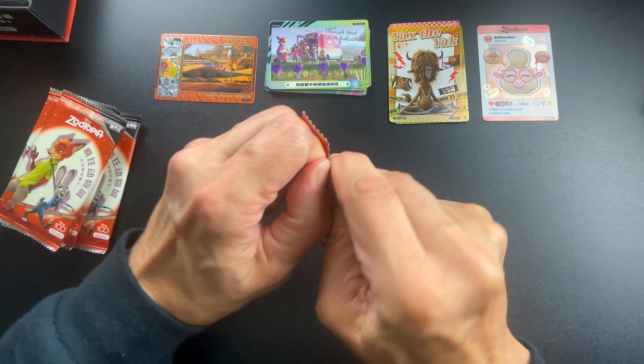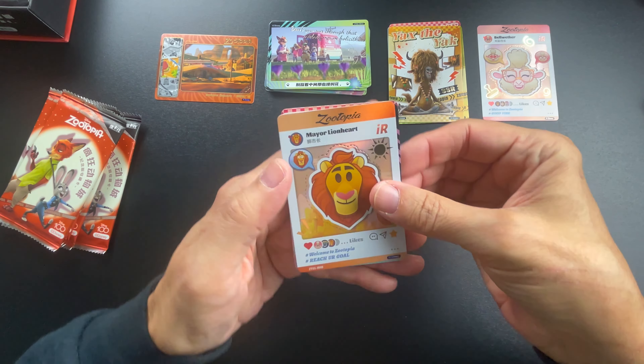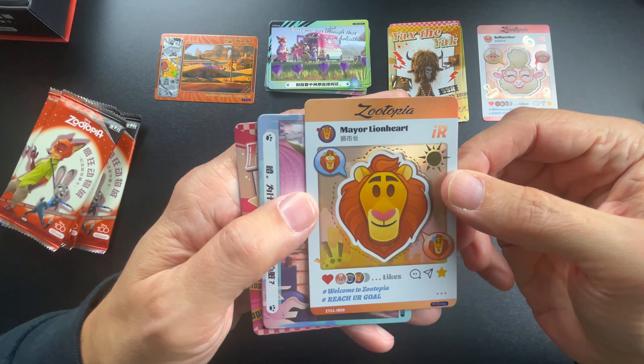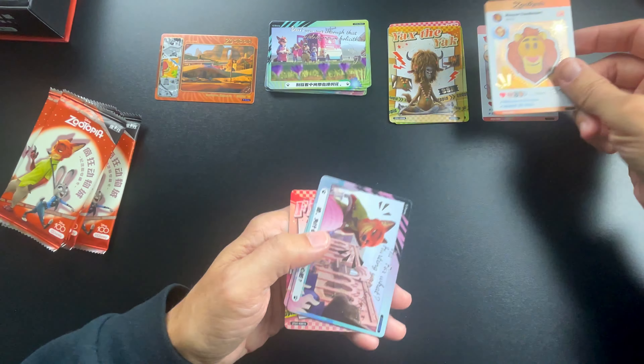There are sad moments too, but I think that's with every Disney movie. Oh cool — we have another one: Mayor Lionheart, and that's another IR card.